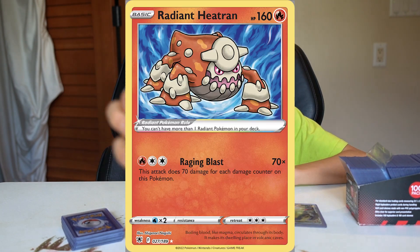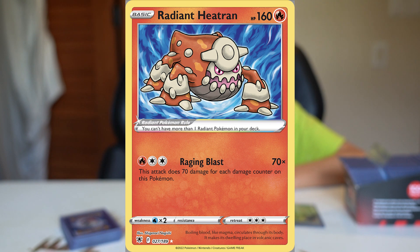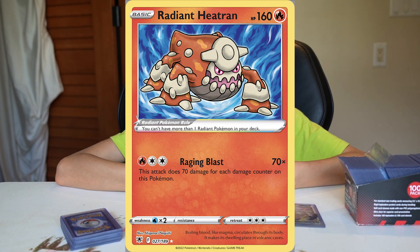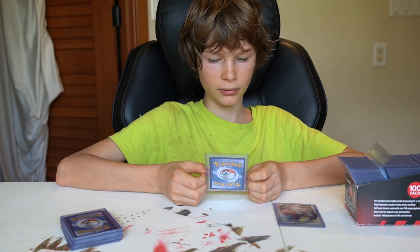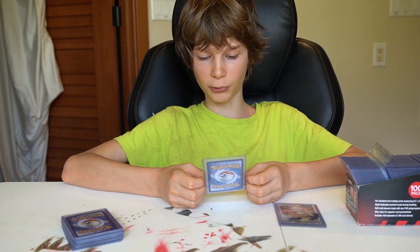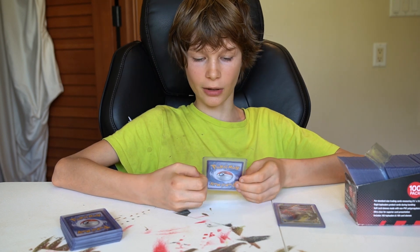The next one is Radiant Heatran. It's really good, but the artwork isn't that great — it's just a Heatran in some kind of blue thing. It's one fire energy and two colorless energy for Raging Blast: this attack does 70 damage for each damage counter on this Pokemon.